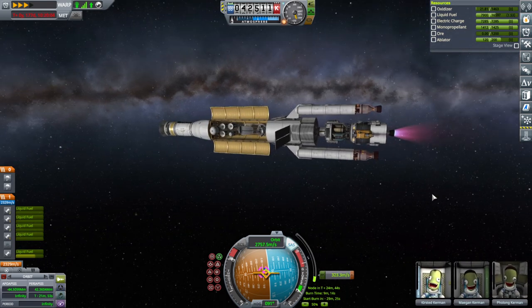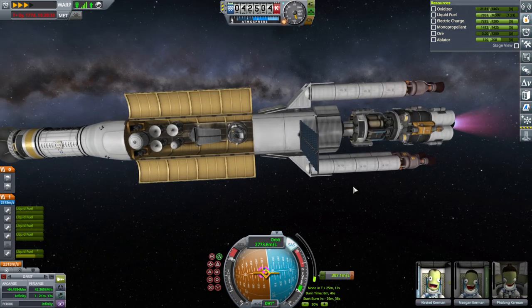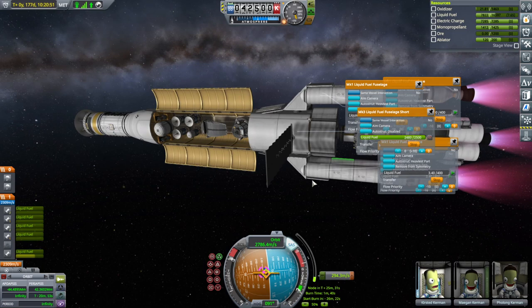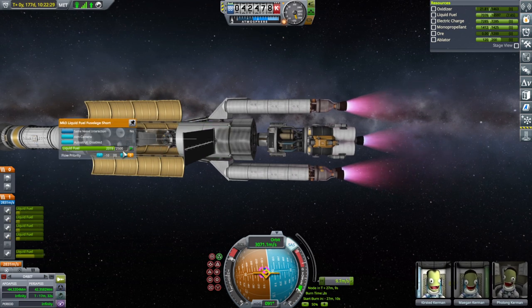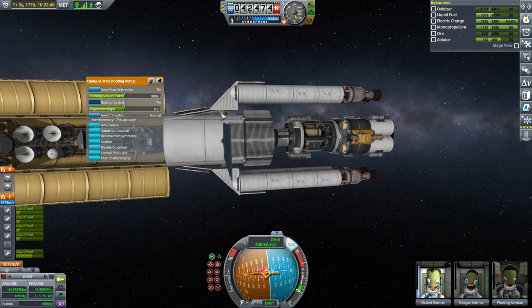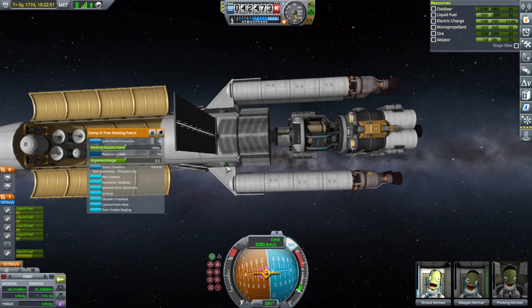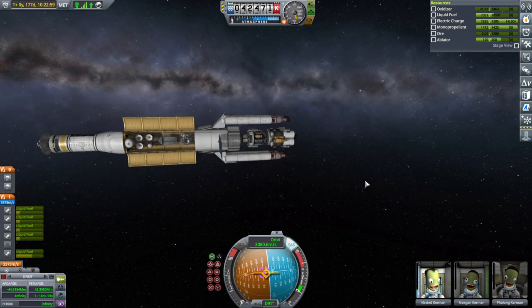We are now just using the fuel in here, but these aren't transferring through. That's why we had bad numbers. This tank was locked — unlocking it. Maybe because that tank was locked, it wasn't cross-feeding the other tanks in. The docking ports here have cross-feed enabled. Anyway, we made the burn.